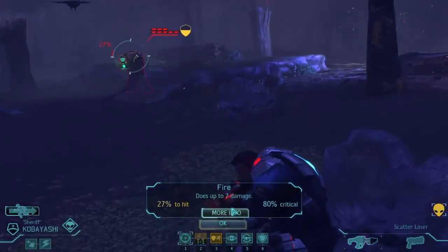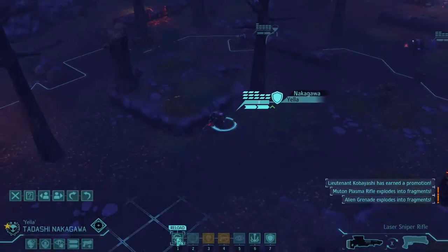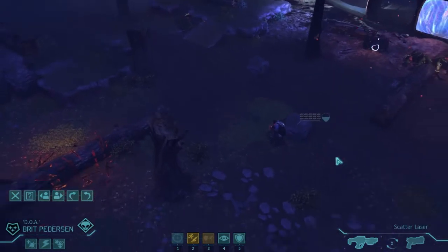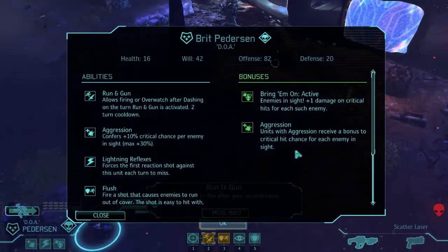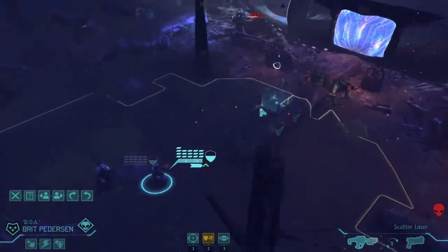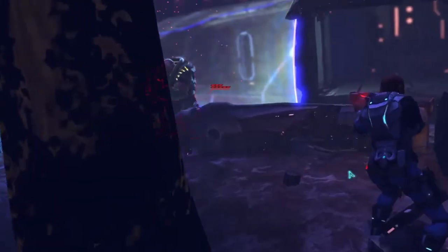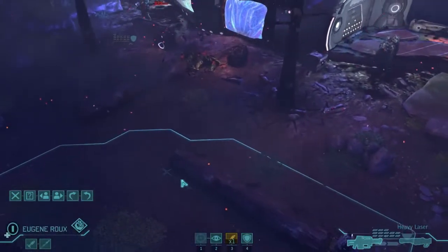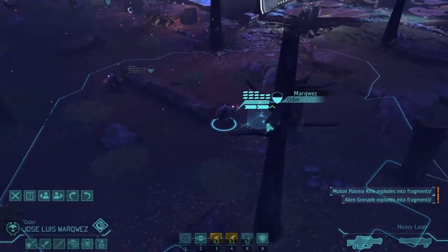I'm worried about a cyber disk flying in - there is a lot of back and forth going on. Suppressed - 27% chance to hit with an 80% critical. I'm not sure whether you need to hit before you can crit. Let's take a moment to reload Nakagawa. Pedersen can come down this way - going to line up for the door. Could we run and gun somewhere a bit closer? Hit the wrong button - run and gun up here and then shoot him in the face.